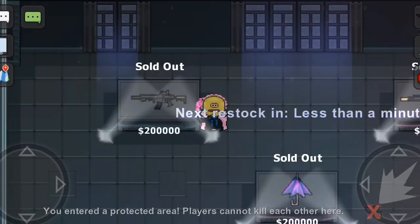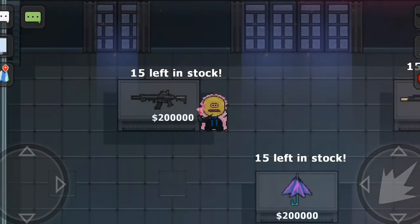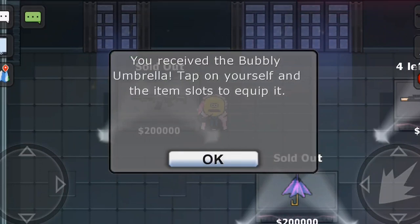Yo what is up guys, today I bought the bubbly umbrella from the black friday shop without a macro. Here's how I did it.